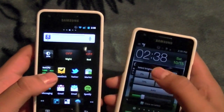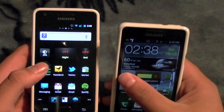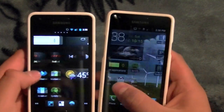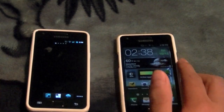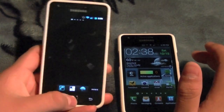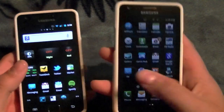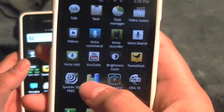Let me turn my brightness up on this one. I don't understand why it's so dull. But you can see the differences in performance. I get about a 2300 in Quadrant on this TouchWiz device. Let me see if I can run one without my battery dying.